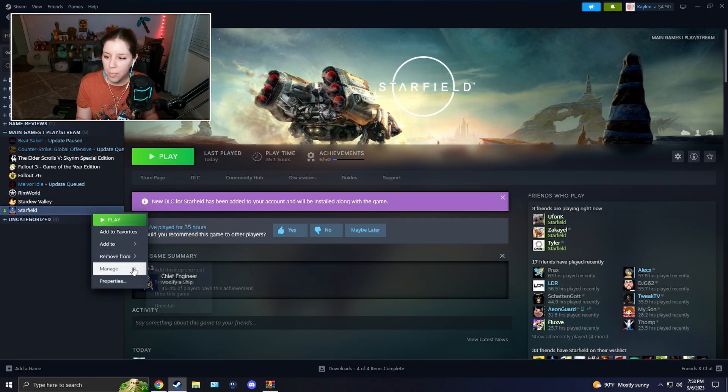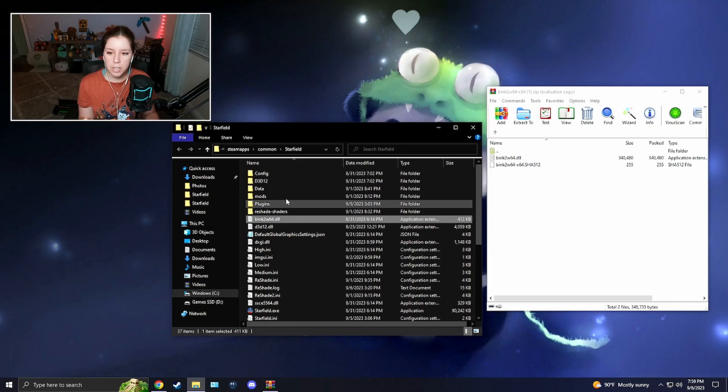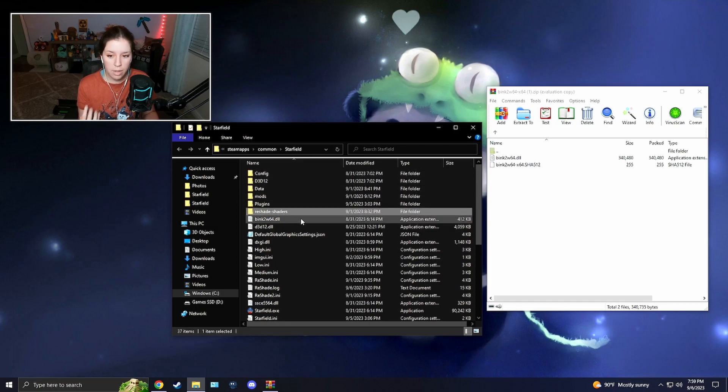Next, open up Steam and open the local files for Starfield. Inside your Starfield folder, look for a file called bink2w64.dll. You're going to rename that file to bink2w64_hooked.dll.